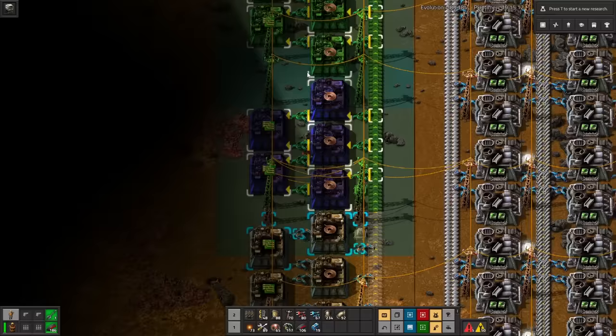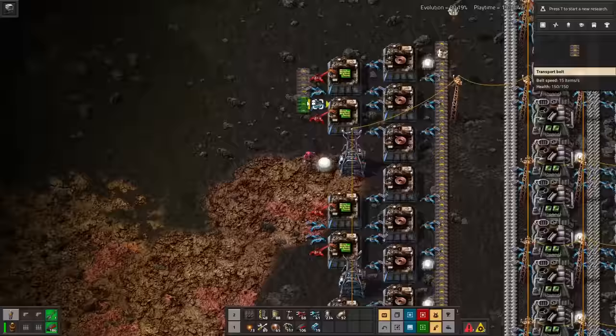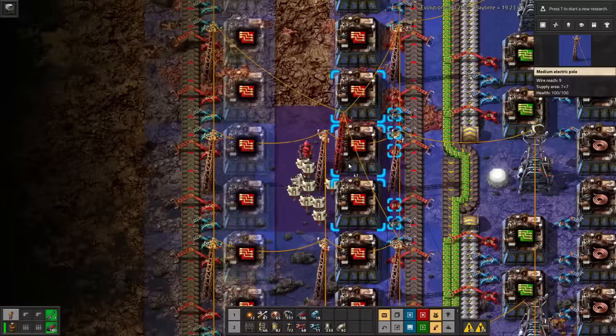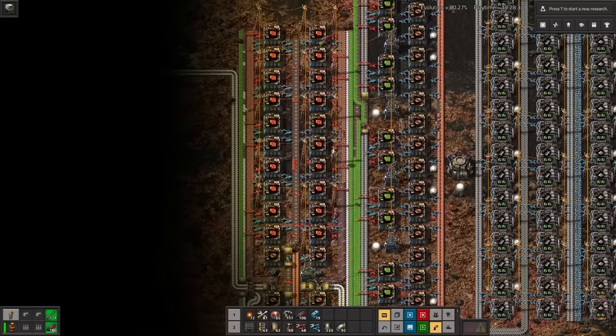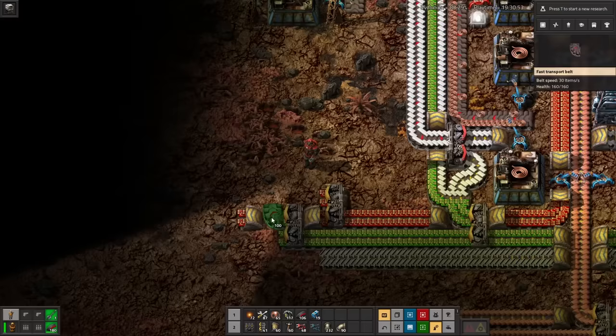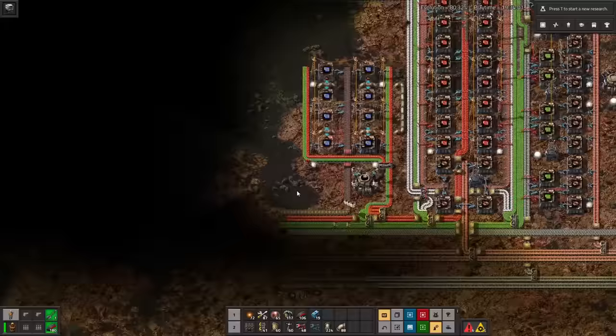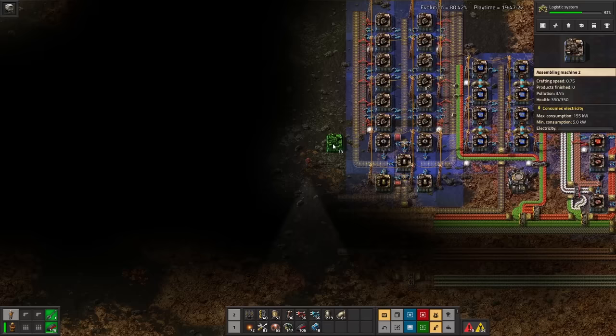Now I'm just knocking all the oil products like sulfur and lube out of the way since I'm trying to set up this whole base pretty fast. It's not really meant to be expandable or anything, it's just a base that can make all the science. And like any base, the most important product is circuits. I'm not really bothering to ratio things out, I'm just letting my heart guide me — and my heart tells me you usually end up spending about half of your copper on green circuits, so I'm making enough factories to consume a red belt of copper.